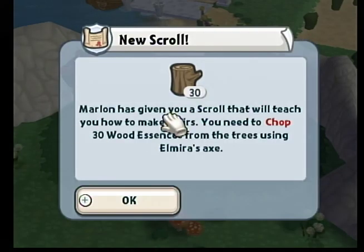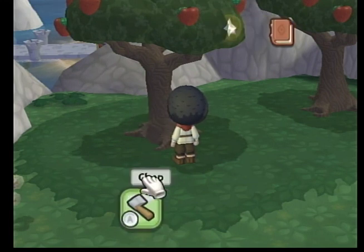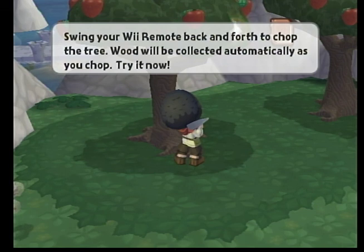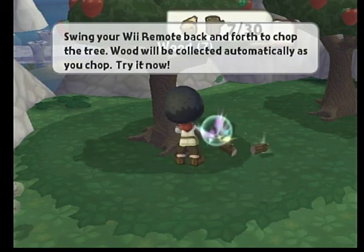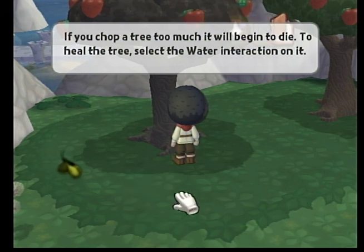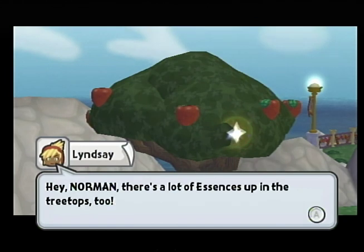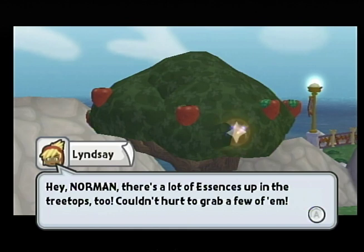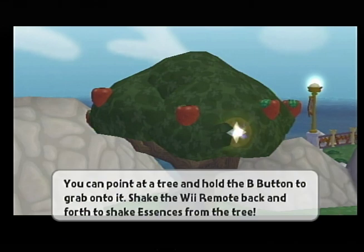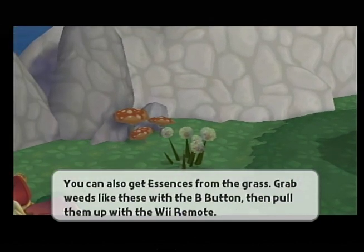Roland has given you a scroll that will teach you how to make stairs. You need to chop 30 wood essences from the trees using Omar's axe. Let's get 30 wood essences. Chop. You gotta go down to the chop. There you go. Swing your Wii remote back and forth to chop the tree. If you chop the tree too much, it'll begin to die. To heal the tree, select a water interaction on it. There's a lot of essences up in the treetops too. Couldn't hurt to grab a few of them. You can point at the tree and hold the Wii button to grab onto it. Shake the Wii remote back and forth to shake essences from the tree. You can also get essences from the grass - grab weeds with the Wii button, then pull them up.